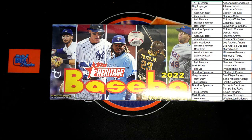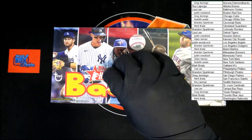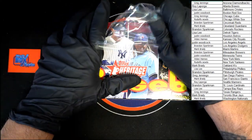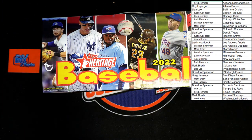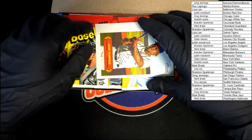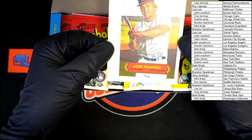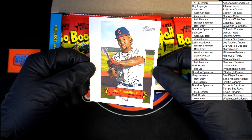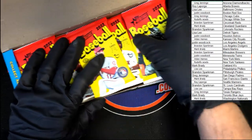Looking for a real one — an auto or relic card in this box. As long as you can pull some Wander Francos too, that'd be great. Alright, good luck all. Jose Ramirez to the Guardians — very nice. Didn't realize the screen was quite so far away, my apologies. Alright, let's get these packs out of here so we can start digging in.